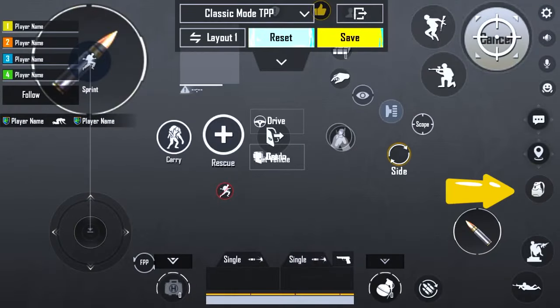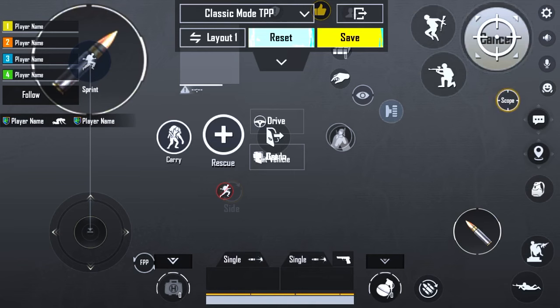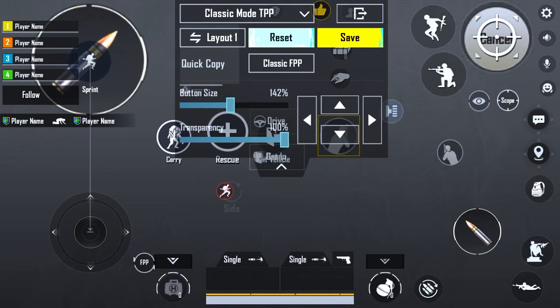Put the bag on the right side so that you can play faster, and set the peek options to size 160, placing them a little lower than the zoom option. Of course, set it to any size you are used to.